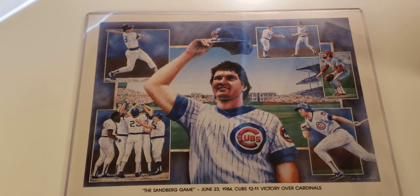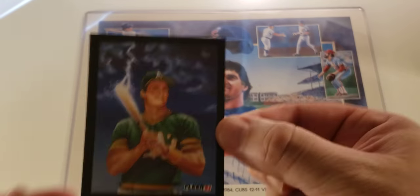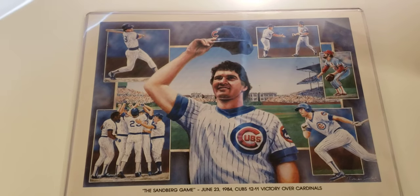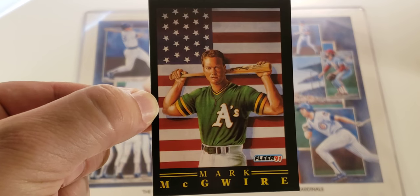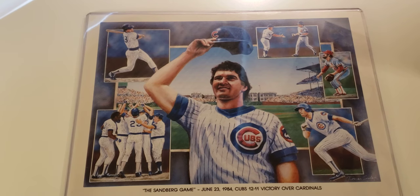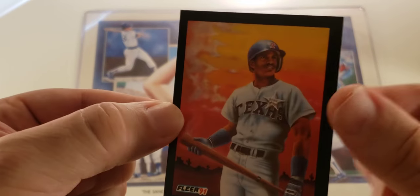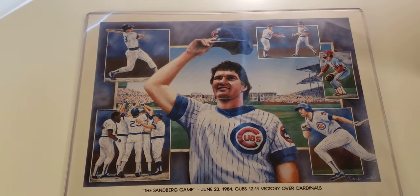The first ProVision I got was a Canseco with lightning on the bat — it's a little off-centered, a little wider on the left side, but still a cool card. The second one was a McGwire — pretty badly off-centered to the right, but a really cool card with the American flag. The third one was Ruben Sierra — off-centered, and not a whole lot going on in the photo; the bat seems to be smoking. That was the third one.